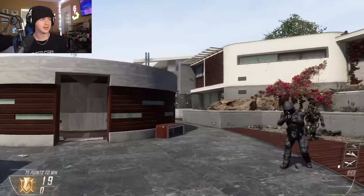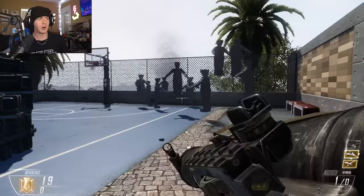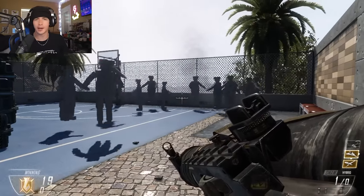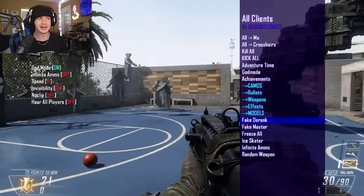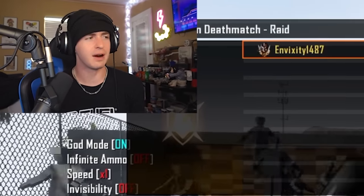Let's see this MW2 nuke — all that did was put C4 in my hand. Spawn bunker — I am stuck. You can fake derank the whole lobby, or if you really wanted to, you can fake give everyone master prestige.